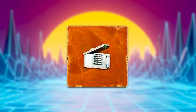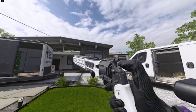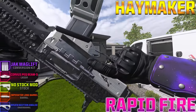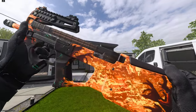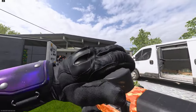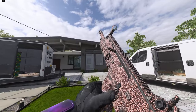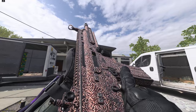On this episode of Pimp My Gun, we'll be using the Mag of Holding on the powerful aftermarket part for the Tier and the rapid firing aftermarket part for the Haymaker. On top of that, we'll be unlocking the animated Rotten Inferno camo, which we'll get from completing this season's weekly challenges. And as the cherry on top, we'll be unlocking the animated Wriggler camo, which we get for completing the new Vortex event.